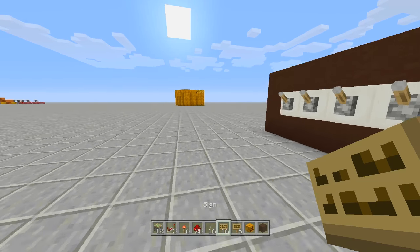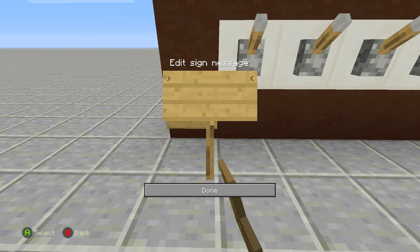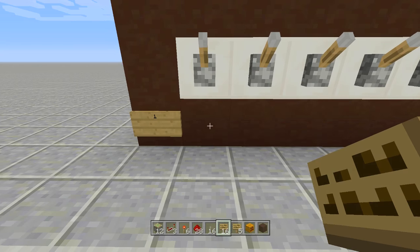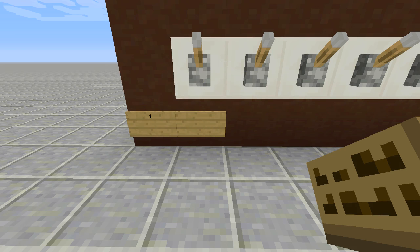Next, take out your signs and starting from the left side, put down 18 signs along the entire bottom area. Place one sign and continue all the way across.